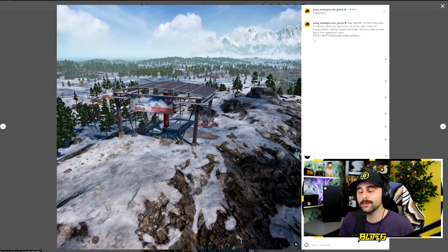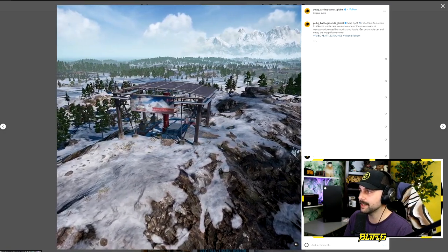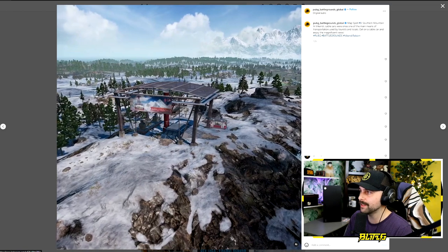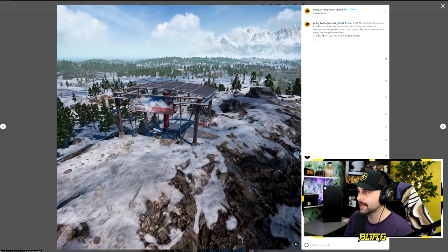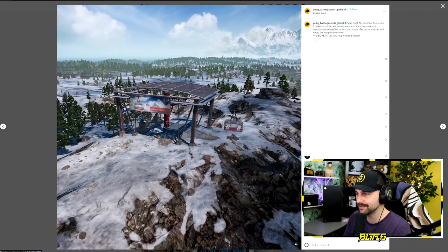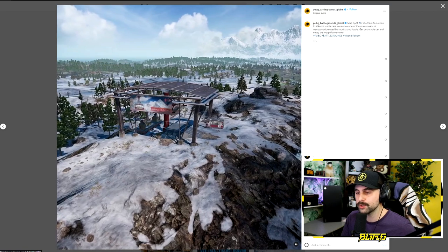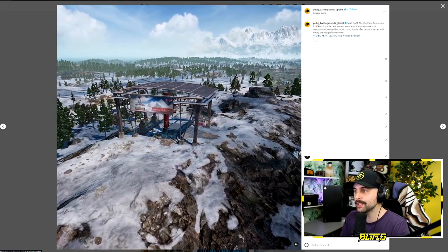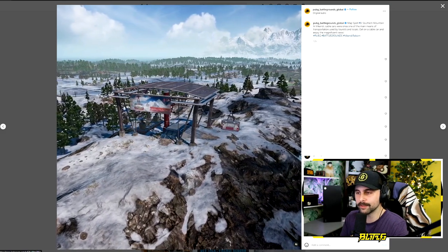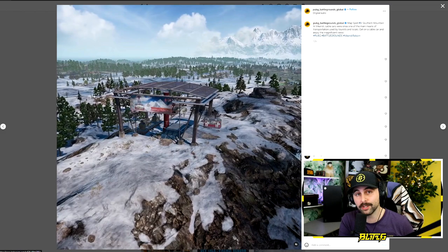Below Deco Mesto is the Southern Mountain for map spot number eight. In Vikendi, cable cars were once one of the main means of transportation used by tourists and locals. This is one of the stations where, once you climb up to the top of the mountain, you'll be able to get on the cable cars and go from mountain to mountain. When we get back to the map, I've included a breakdown of all of these locations.